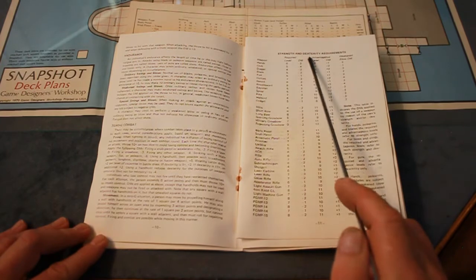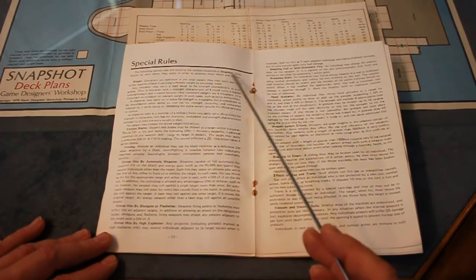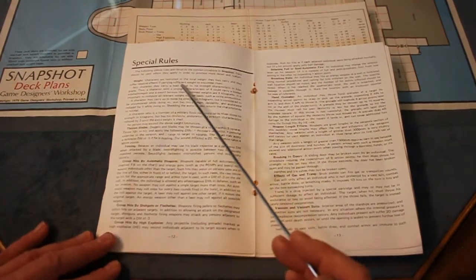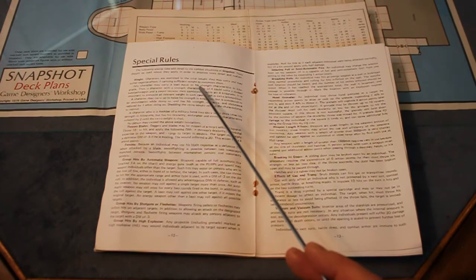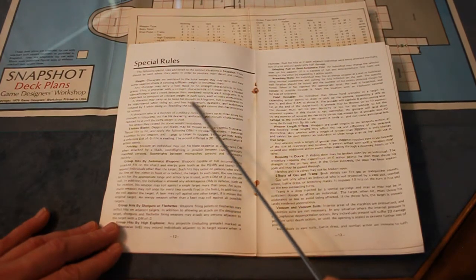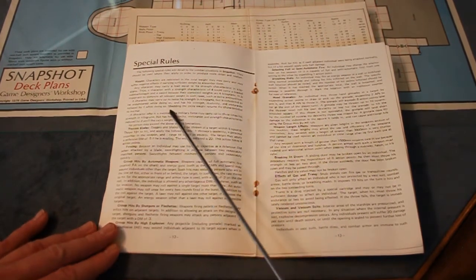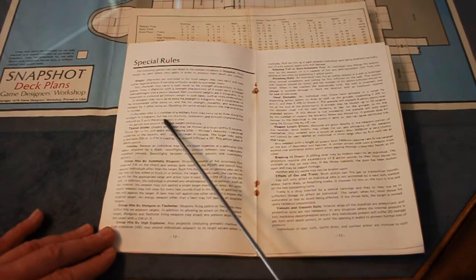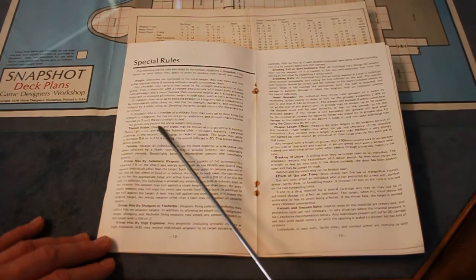Here are the weapons with strength and dexterity requirements. Special rules detail common situations and should be used to produce more detail and realism. Weight: characters are restricted in total weight they may carry. A character may carry a load equal to his strength characteristic in kilograms. A character may carry up to twice his strength in kilograms but is considered encumbered, with strength, dexterity, and endurance reduced by one. A member of a military force may carry up to three times his strength in kilograms, but has dexterity, endurance, and strength reduced by two.